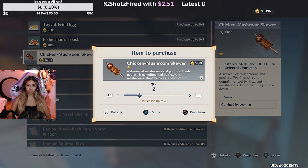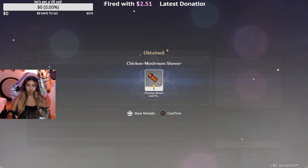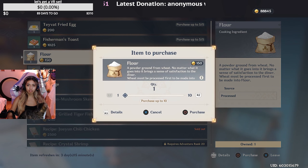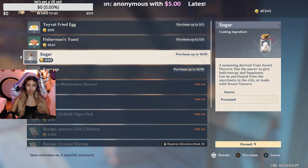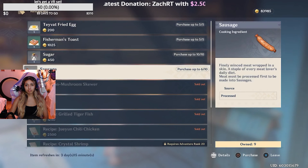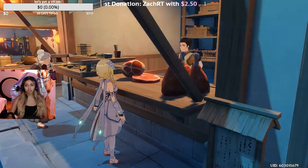There's my cat sitting in my lap as usual. So the chicken mushroom skewer is really good — it's super cheap, and I really enjoy grabbing this one whenever I see it because I know that it'll give me that HP back. Flour is always a good pickup because you can cook things with it, as well as sugar and other things. The Teyvat fried egg I don't usually get because that's just to revive, and eggs are super easy to find.